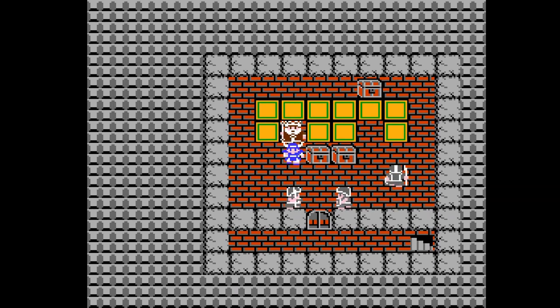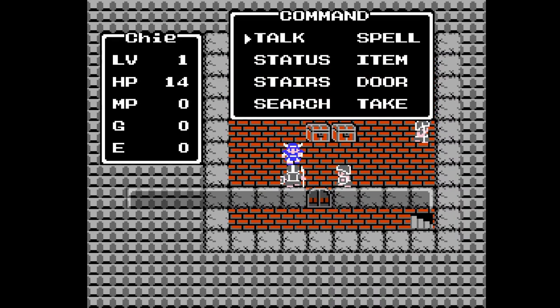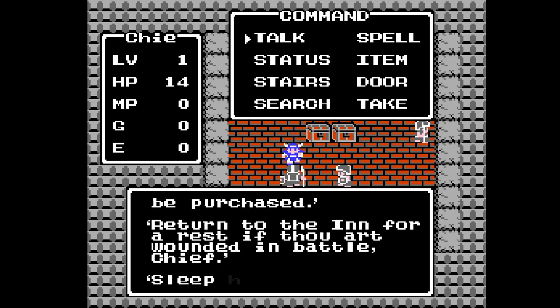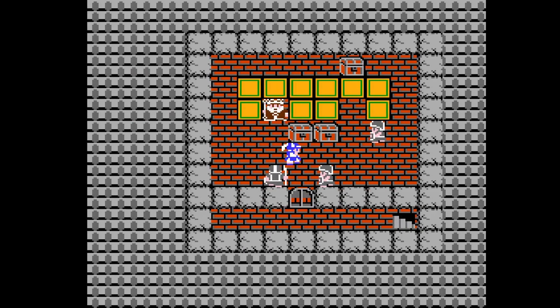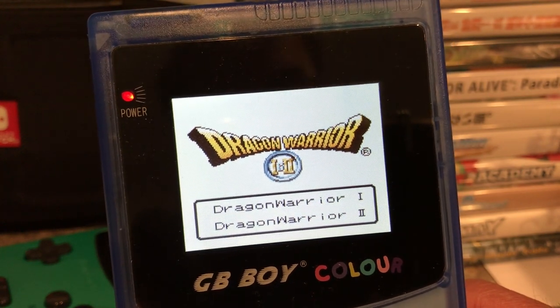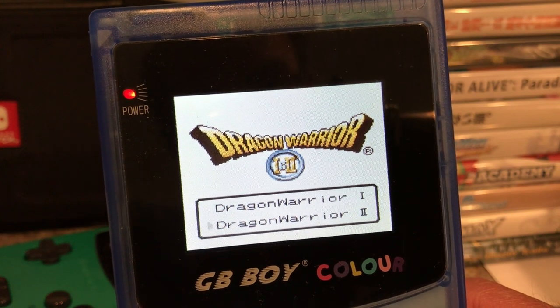The NES version also has a clunky menu system that requires players to go into a menu to interact with people and objects, which gets tedious quickly, while the Game Boy version uses the A button to do all of this. Not to mention, the Game Boy cartridge also includes a sequel, Dragon Quest II, loaded on, which can be selected from the main menu. So if you're going to play this game, get it on the Game Boy or the iPhone, but buttons are nice to have too.